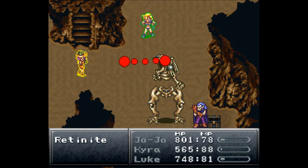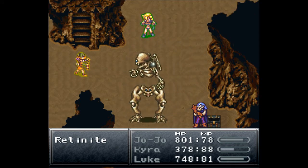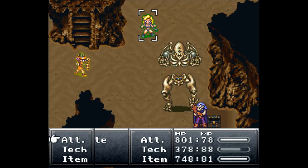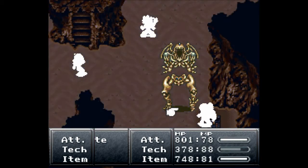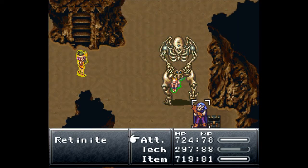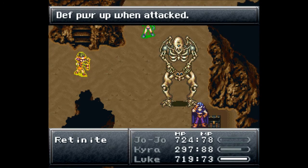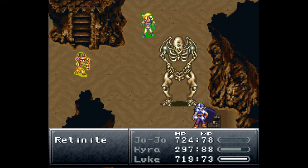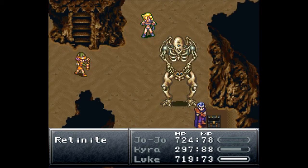Damn, defensive power is up it says, but good lord are we doing a ton of damage to him. You go for an attack on the bottom — are we still doing damage? We need to use an Ice 2 again because his defensive power is rising every time we hit him physically, so we need to go for the ice magic in order to lower it again.